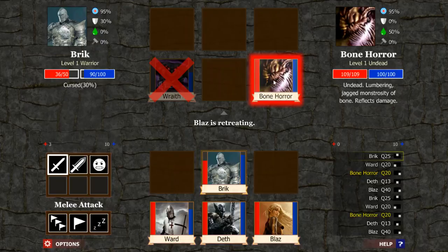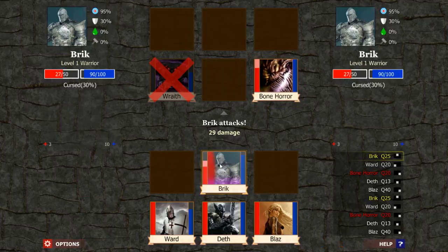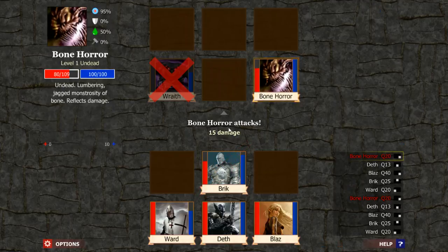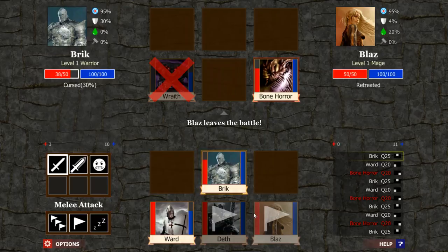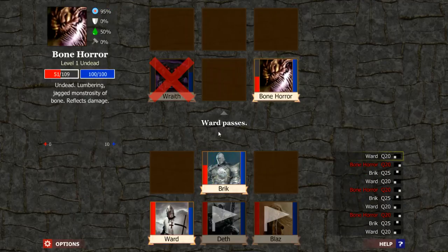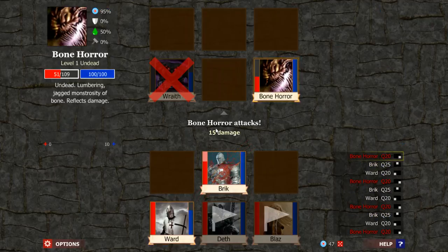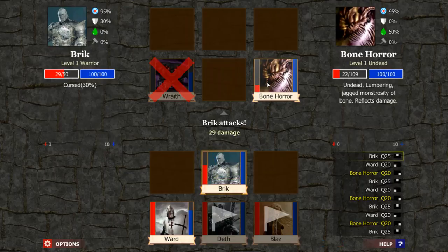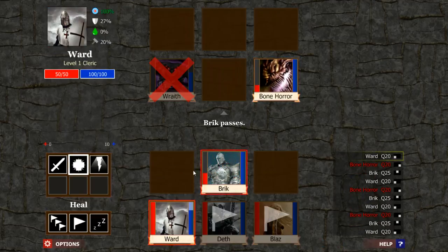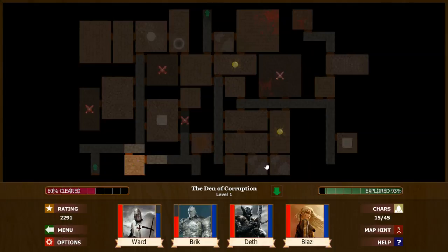Hits for 30. That is a lot. Let's heal and see how much this thing does — 15. We should have poisoned it before we left, but we'll just keep going and wait. Ward will heal. Bonewhore goes, Brick will attack again — next time is a kill shot. So we'll just wait. Ward will heal. Brick will wait. And that's it. We got a ring.